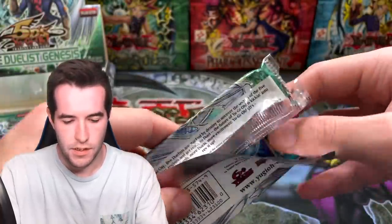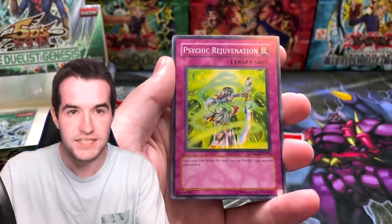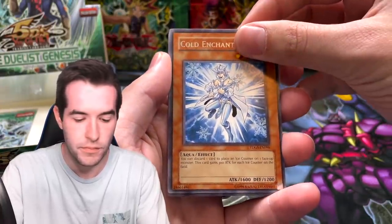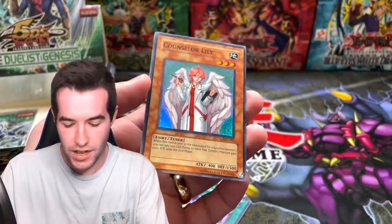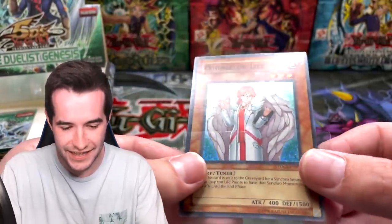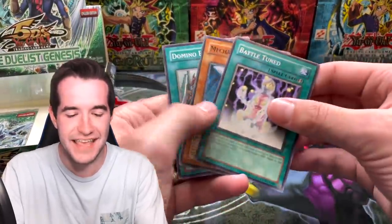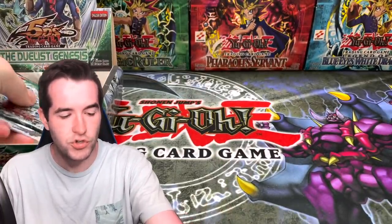This one's a little bent up, hopefully they didn't damage the ghost rare — let's get that open. Orb of Yasaka, Genus, Psychic Rejuvenation, Junk Barrage, Golden Chanter. Uh oh — a Counselor Lily! Literally every Duelist Genesis opening has Counselor Lily in it — that is crazy, we always pull that one, and it's always at the end too!